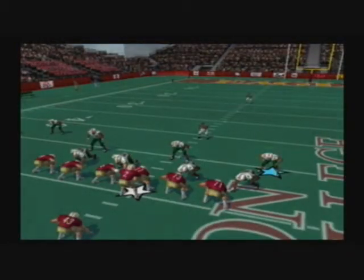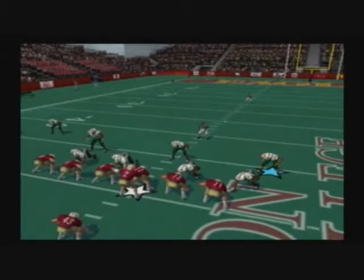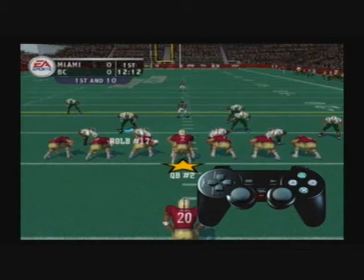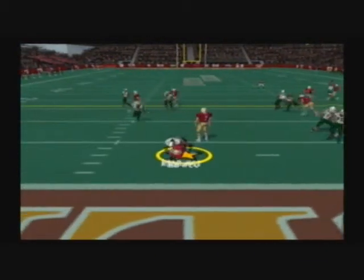First things first, let's learn about switching players. You'll know which player you have control over because he'll have a star underneath him. The other ten players are controlled by the computer. To switch players, simply press the X button — this will give you control over the next best player, not necessarily the closest player. Make sure you know which player you're controlling before you start moving him around.